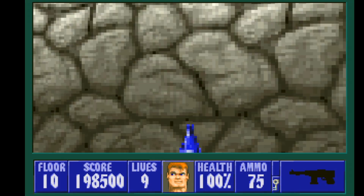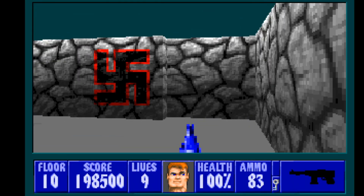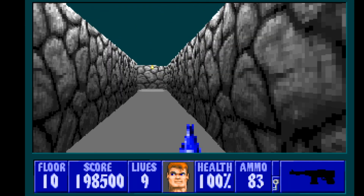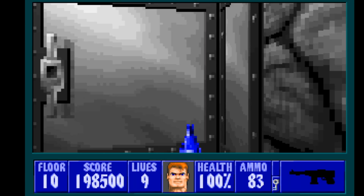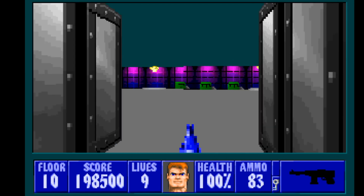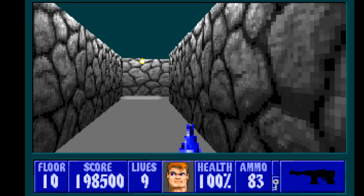Is it bad mapping? Yeah, it is. We have a secret right here - the rat indicates it. But here is an undesirable feature in a lot of Wolf maps: hiding essential things in a secret. The boss is right over there so I'm going to save him for a little bit and clear out the rest first.